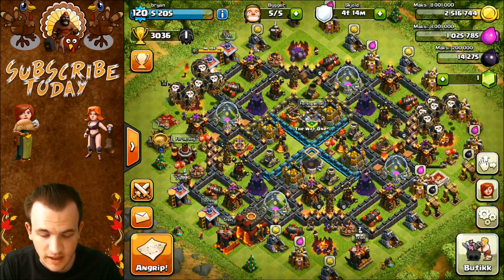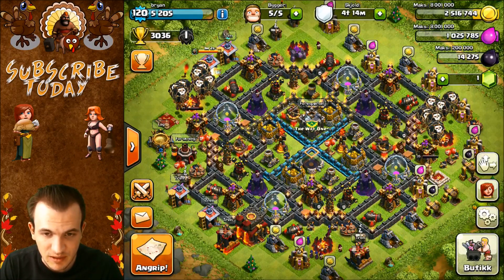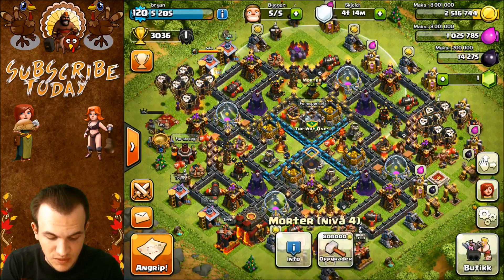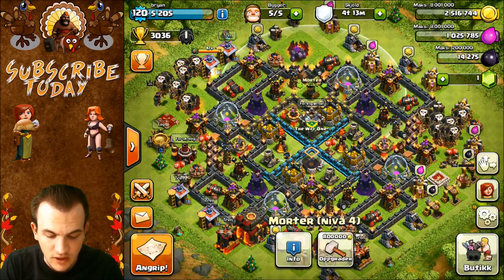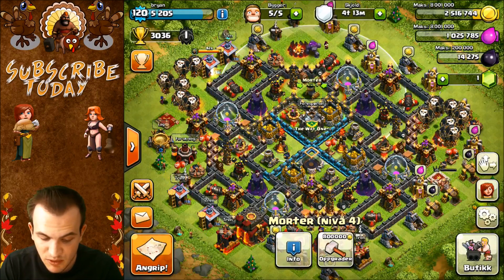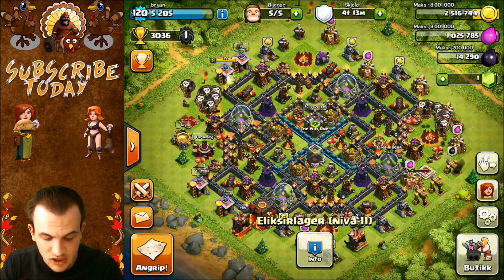Here we are with base number two. Now looking at this base, it does have its key strengths and its key weaknesses just like all bases. The gold storages on this base are going to be very well protected. You can see the Inferno Towers are covering pretty much all of them as well as the mortars. You've got all four mortars here, though this one's a little bit out of place — I don't like that. I guess you could replace it with a clan castle if you really needed to. However, I think it's pretty good to have this one outside just to protect you from a little bit of barching, though barching along the outsides is something this base is going to be pretty weak to.